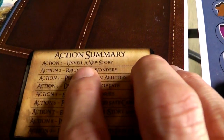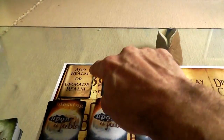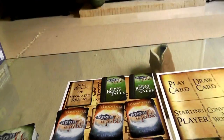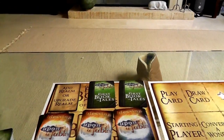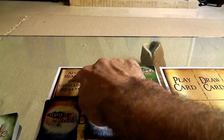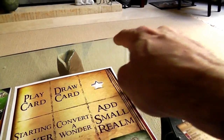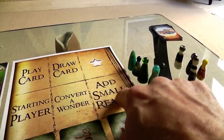The first thing we do every time is unveil a new story, which I've already done. The first story of the game, because these are randomized, is 'add a realm or upgrade a realm.' That's a place I could send one of my fables to do an action. At the beginning of this game, since this was the card that came up first, I have the opportunity to add a realm or upgrade a realm, play a card, draw a card, get some magic, grab starting player, convert a wonder, or add a small realm.